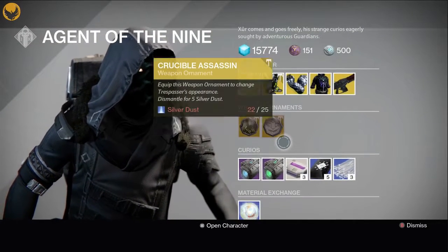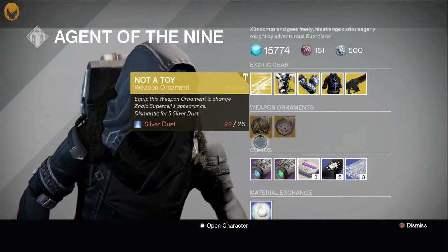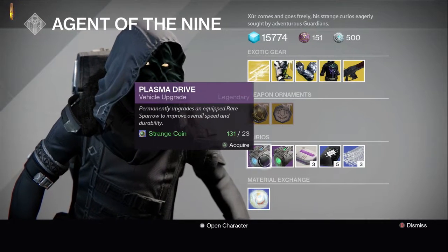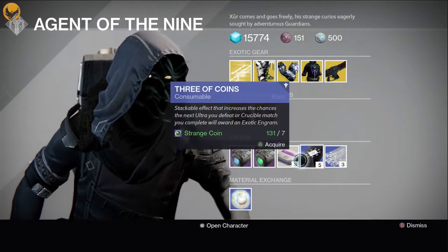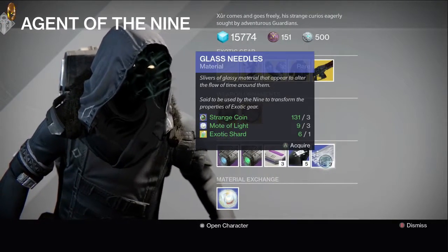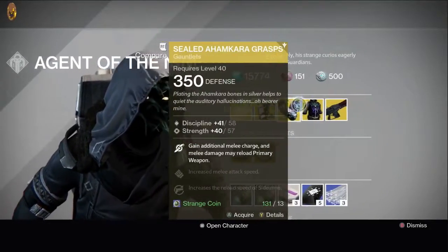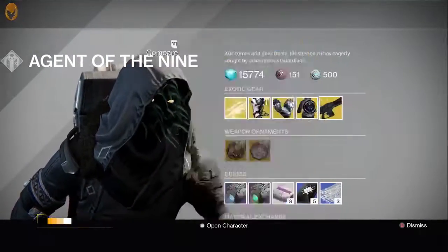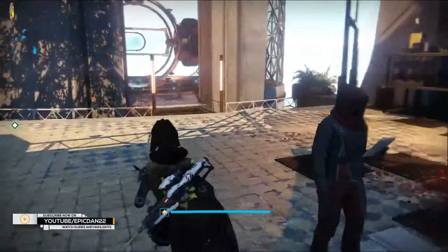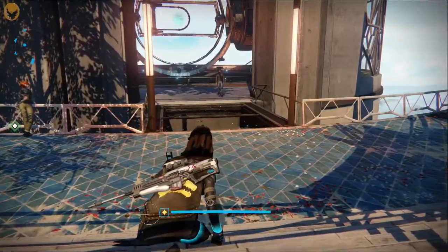The ornaments for the week are the Crucible Assassin for the Trespasser and the Not a Toy for the Zhalo Supercell. Also available: Plasma Drive, Emerald Coil, Three of Coins, Heavy Ammo Synthesis, Glass Needles, and Mote of Light. Not a terrible week — stat-wise you get some really high-stat gear, so solid. Thanks for watching, I'll see you in the next one, take care.